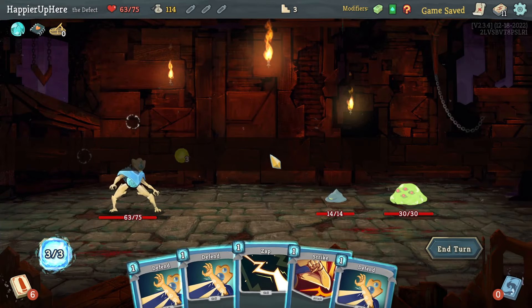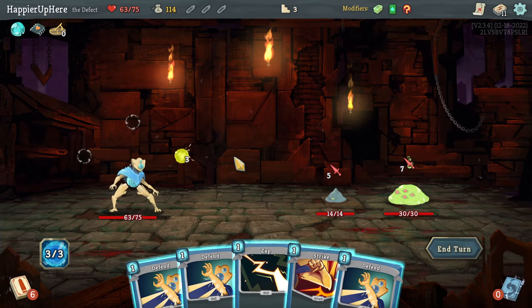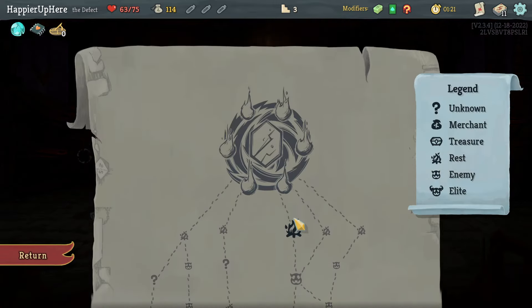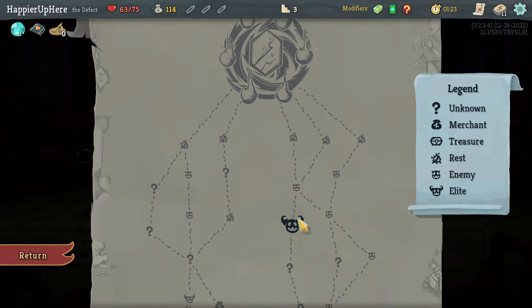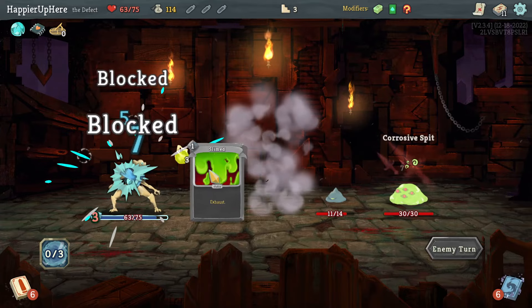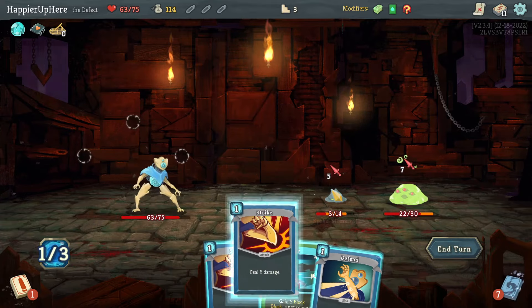Sundial will hopefully help me get that one extra relic, although if I was going to fight an elite I'd get an extra relic anyway. Let's triple defend here. My final boss is Hexaghost, so I do want to lose some HP, which means I probably want to go right to have a regular fight before the boss.